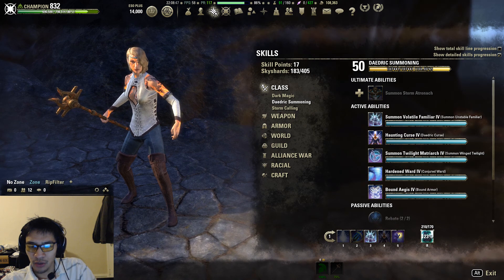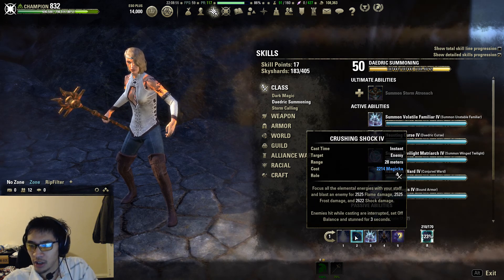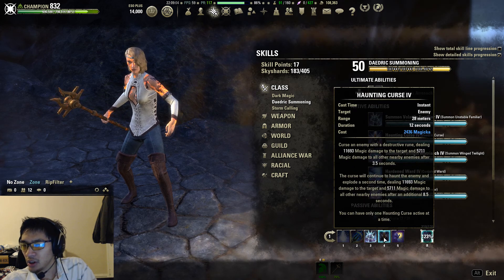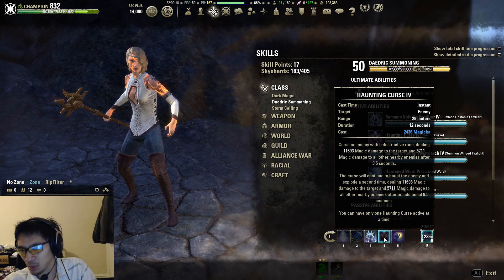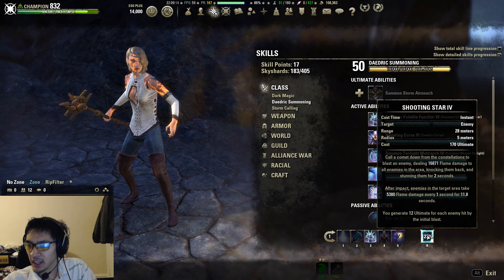Onto our abilities. Crystal Frags, Crushing Shock — you can use Force Pulse instead for the additional DPS but you'll lose out on the interrupts, which is pretty powerful utility. Obviously we have our pet. Haunting Curse — you can replace this with Daedric Prey. I just keep Haunting Curse because I use almost exclusively non-pet builds, but this should be Daedric Prey. Inner Light and Shooting Star.